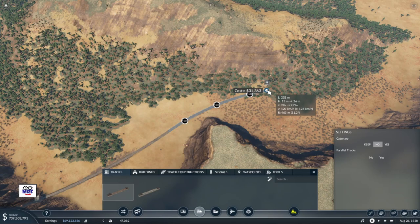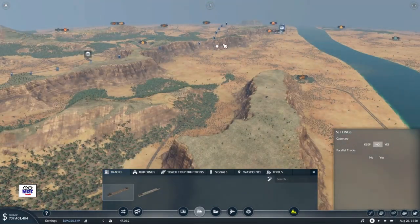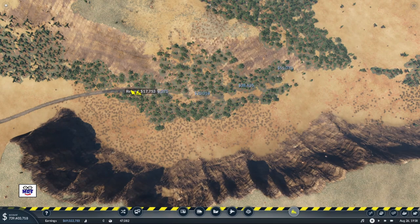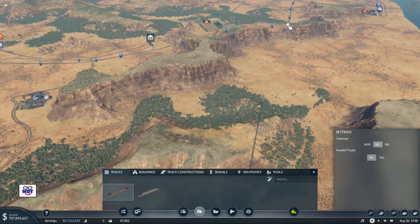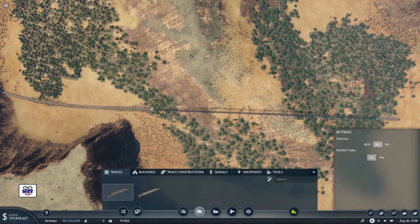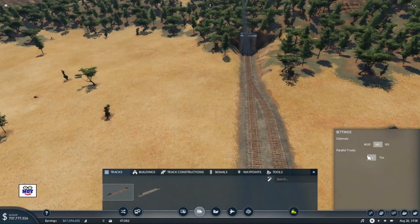I'm not sure if I can wrap around here - we do want some tunnels but not too many. What I want to do is connect up to that existing track. My goal today is to use as much of the existing track as possible. I don't like that approach - it's going to slow down the train quite a bit. Let me get a refund and go right through that mountain instead. We've gone through there, so let's double up the track and plop a signal in there.